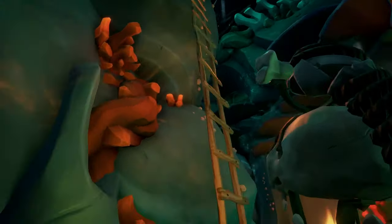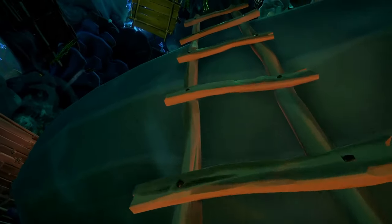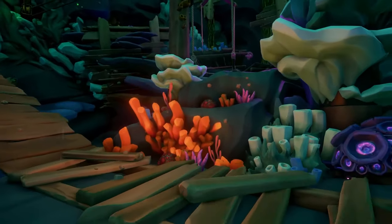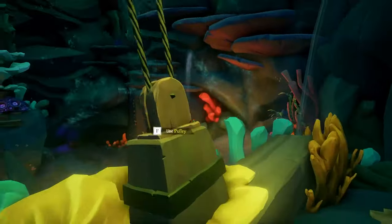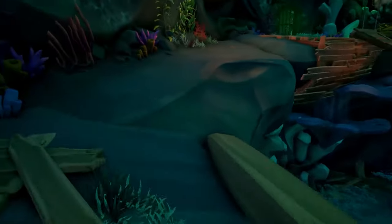Run around the giant pillar in the middle of the room and you'll see a ladder on the opposite side of the entrance. Climb up the ladder, go left once you reach the top, and use the pulley to lower the platform as low as it goes.